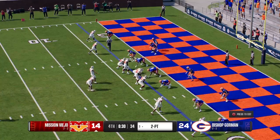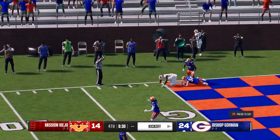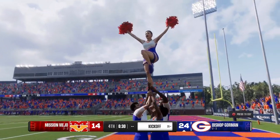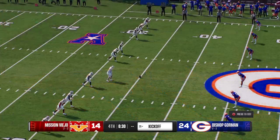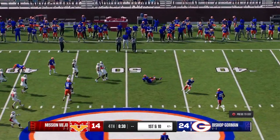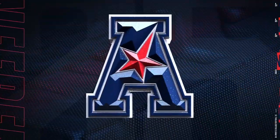That touchdown was big, but just as big is this two-point conversion attempt — try to get it to a one-possession game. Ball into the end zone and it's intercepted. Time is against them, still down by two scores. They'll line up for the onside kick — that's why they call them the hands team, they're able to secure it. But with the late lead the other side is ready to just drain the clock in victory formation. He takes a knee — and they finally get their first victory of the season.